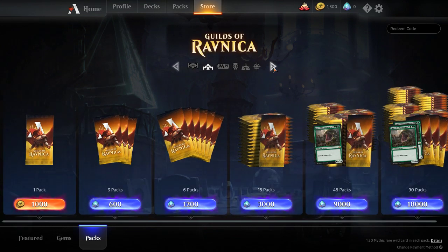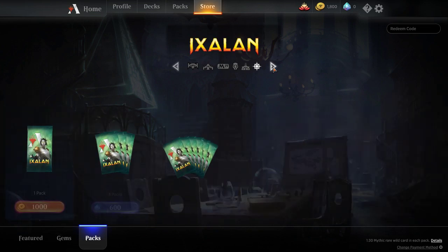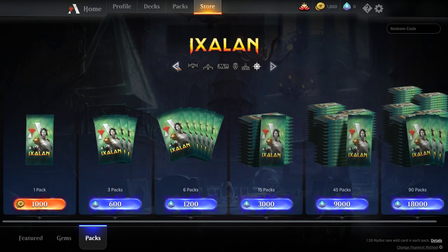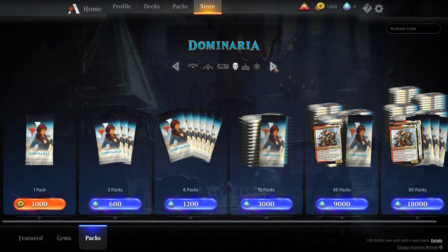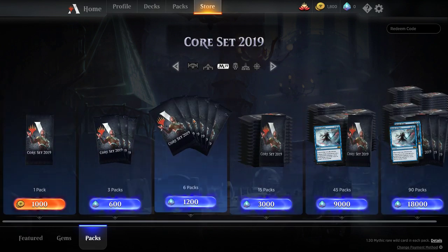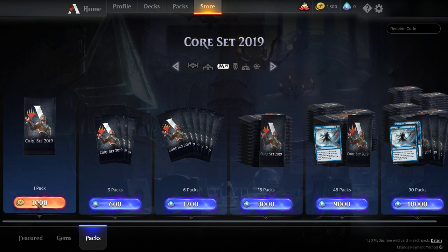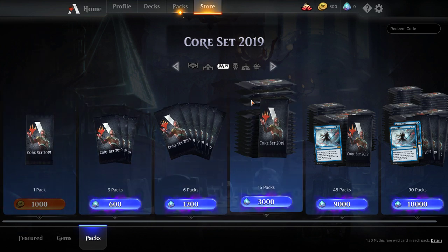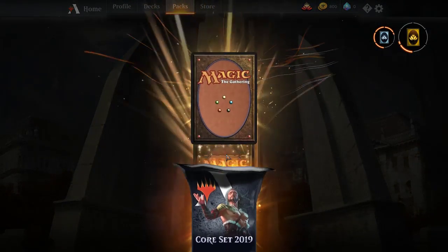That's pretty nice. Let's see what else we got here. You can buy different sets — I've never even heard of that one. Looks like it's got an artifact-heavy feel. But over here, a thousand coins will get me a core set. Let's get one and go open that pack.